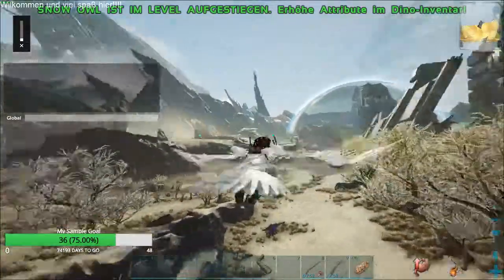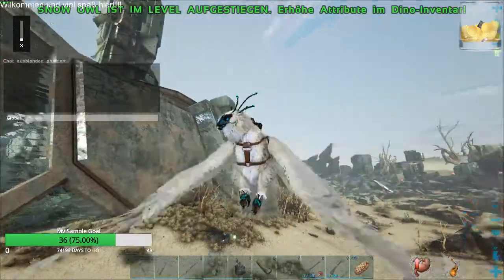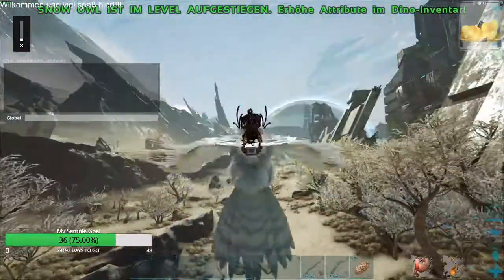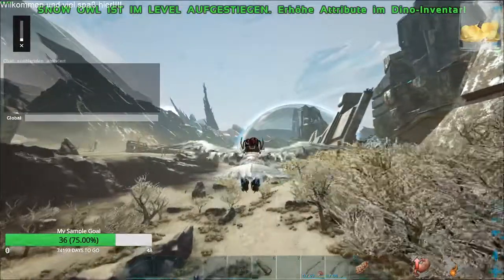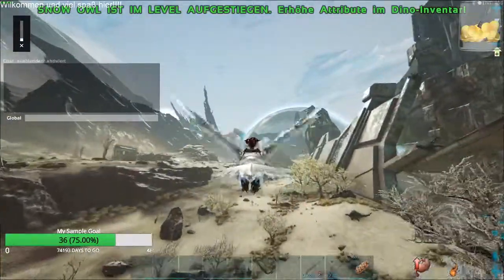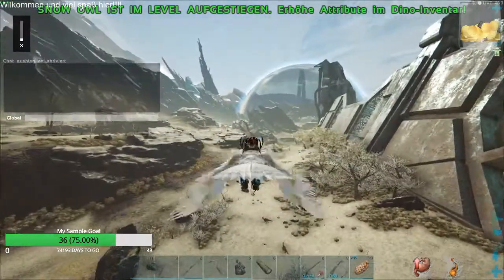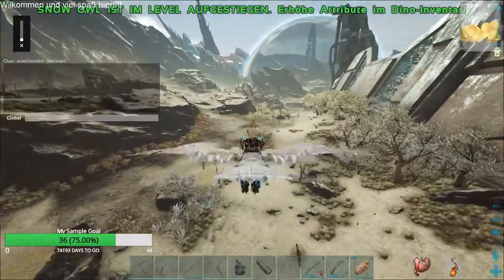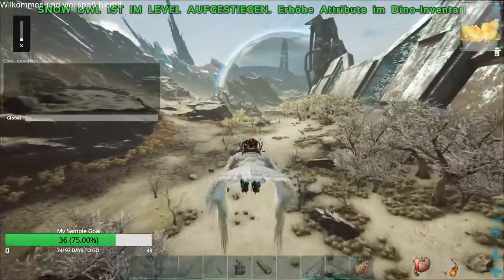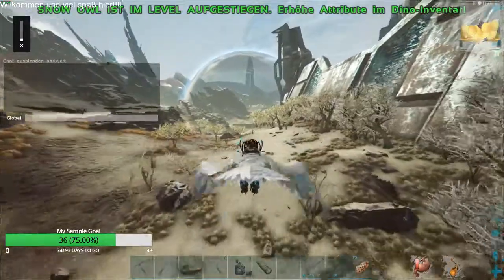Wir fliegen jetzt vom grünen Ark aus los. Da haben wir unsere Base gebaut. Wir halten uns rechts und fliegen auf die Kuppel oder Projektionskuppel des Eisgebietes zu. Unter uns ist hier so ein kleiner Pfad, den ich auch mit dem Landreittier benutzen würde, da er noch ziemlich ungefährlich ist.